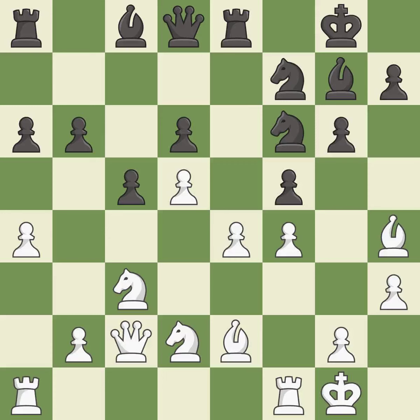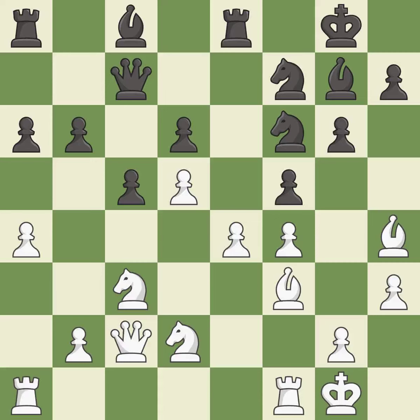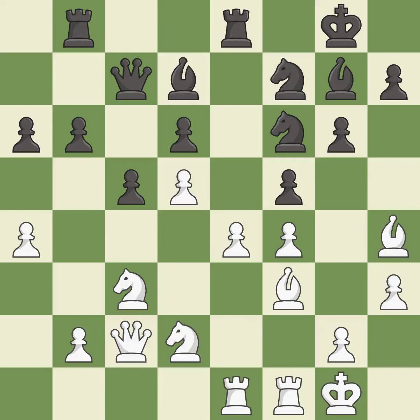It is a great move. This develops a queen off its starting square, getting it into the action. This threatens to take an outpost with a knight — it is best. This threatens to win material — it is a mistake. This activates a rook by developing it off of its starting square — it is best. This develops a rook off its starting square, getting it into the action — it is good. There were worse moves, but also something much better — it is an inaccuracy.